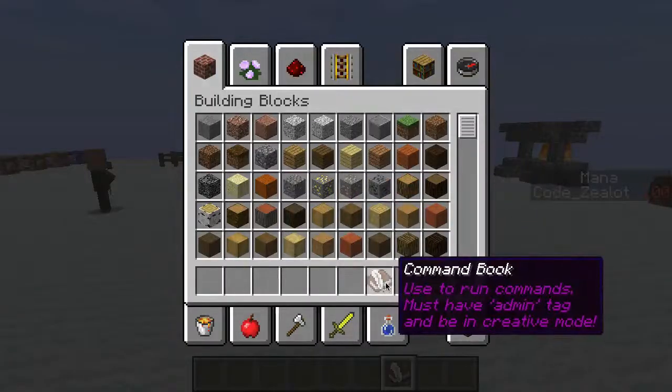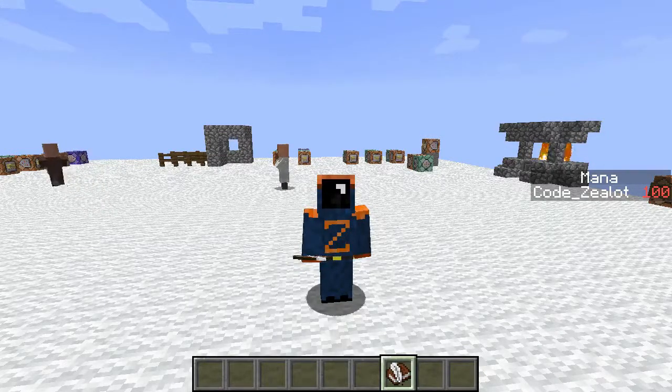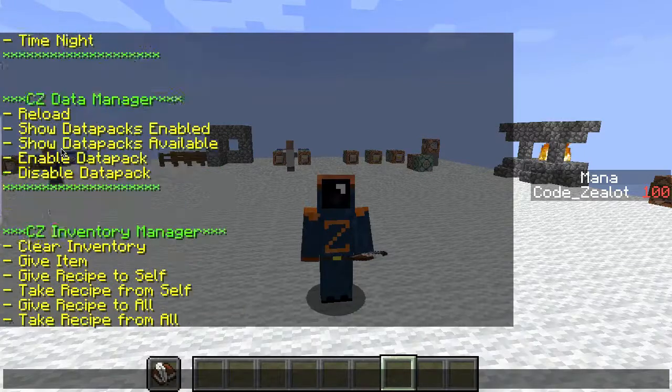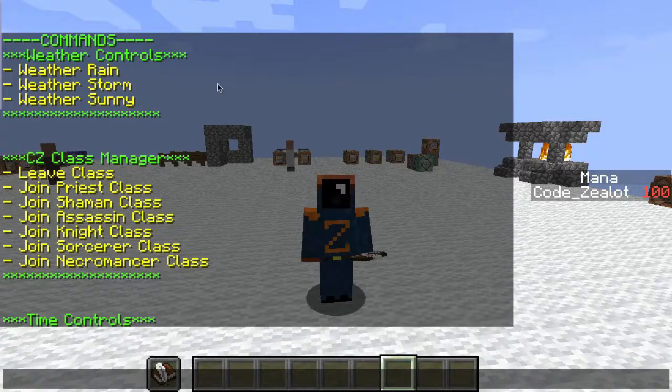It's called the command book. How you use it is you put it in your offhand, and it will open up a command manager. I have this command manager in my chat system and I've broken it up into modules. This version I just made yesterday, so it's a little clunky still. In the future I'm going to break these managers into a list that drops down to a sub-list when you click on it, so it'll be much cleaner.